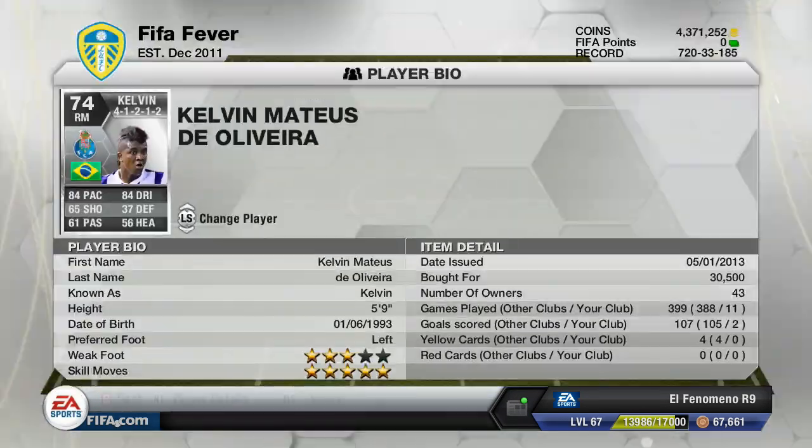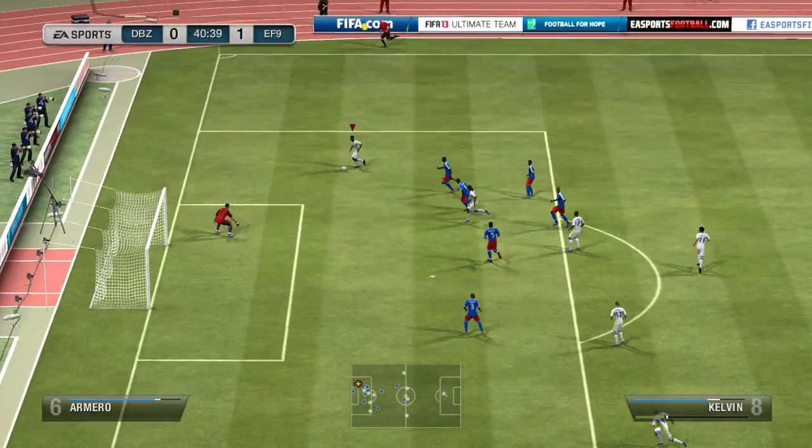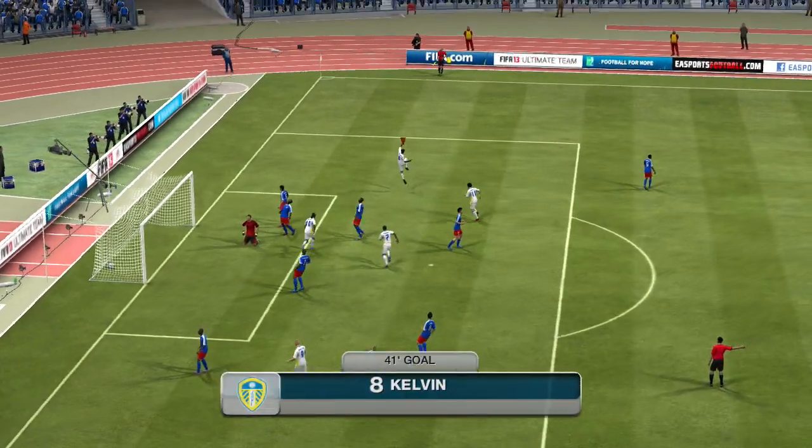For the right mid to partner him up, we have Kelvin who is from the same team and same nation as Fernando, so that gives him a 9 chemistry link straight away, which is awesome. He's probably the best Brazilian 5-star skiller as a right mid - he is left footed and can cut in and shoot.